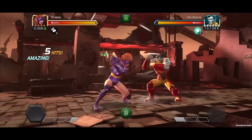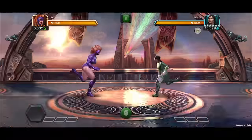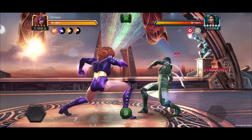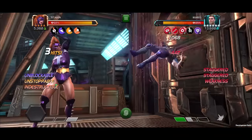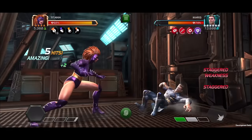All of Titania's debuffs can be inflicted through the opponent's block. The first hit of her heavy attack inflicts a stagger debuff for 10 seconds. If the first hit lands while Haymaker's effects are active, the final hit inflicts an additional stack of Titania's active personal debuffs.